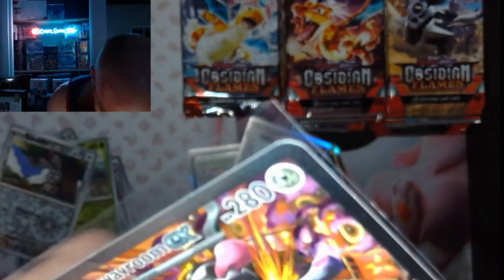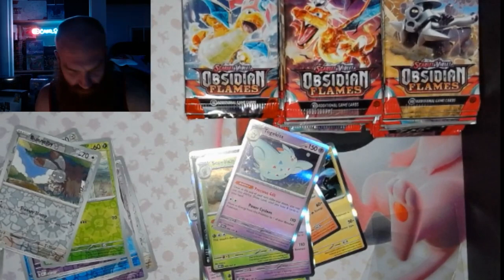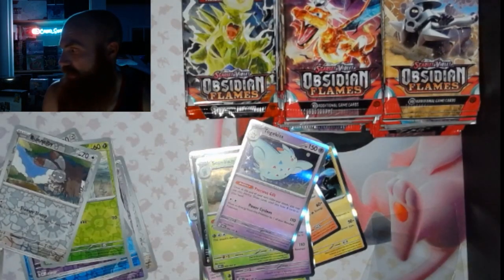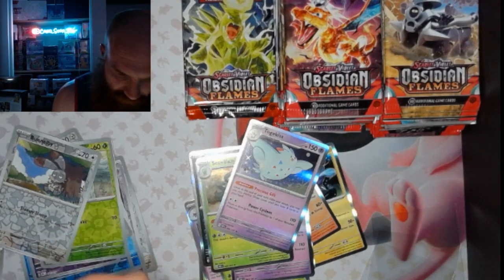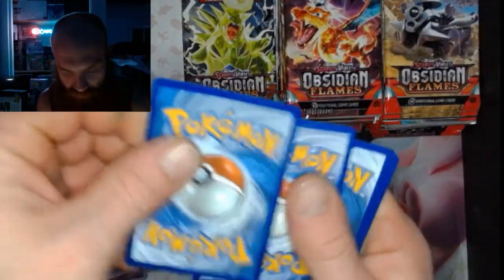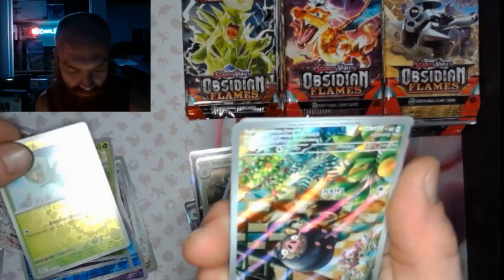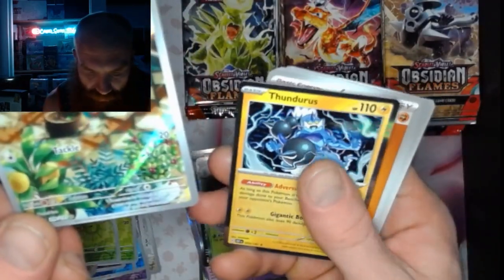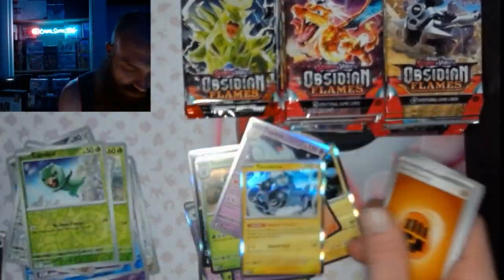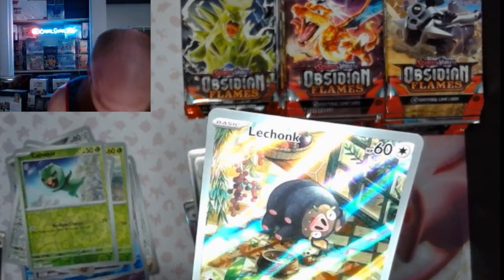Excuse me fam — I'm going to hit the hay here shortly, I'd like to get all these packs done. About 11 minutes in, about halfway there. Pack 17: the Capsicum — it keeps coming in upside down — Lechonk, and a Thundurus. Little Lechonk right there with the Illustration Rare.